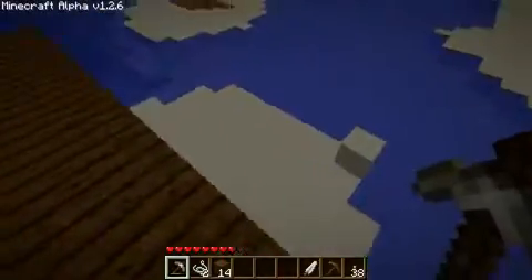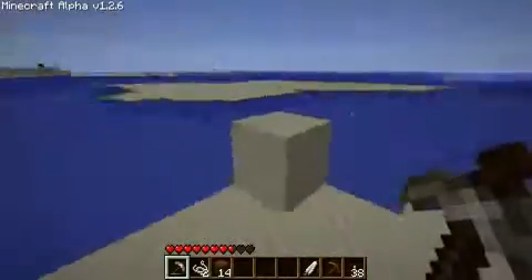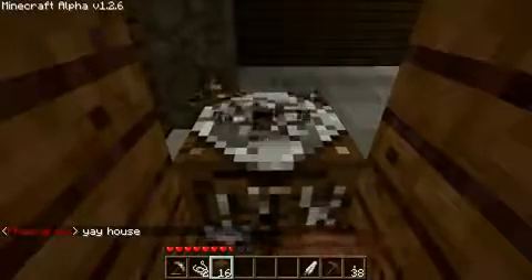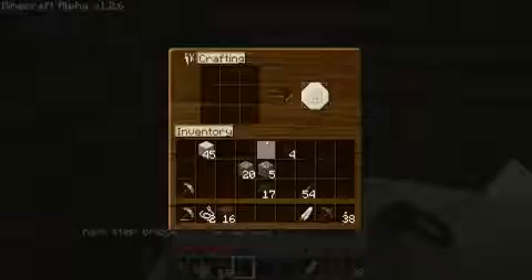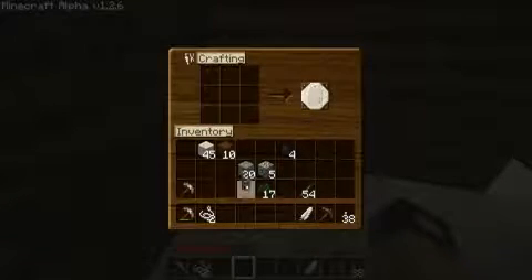Now I'm going to take falling damage when I jump down — maybe if I jump with water. Oh, that worked! And of course I would manage to cut the door right where the workbench is.